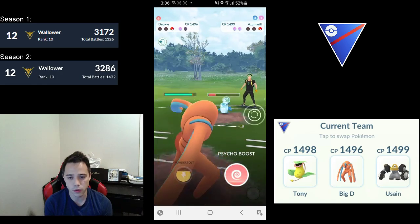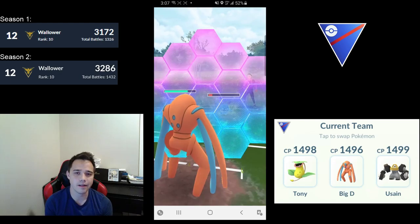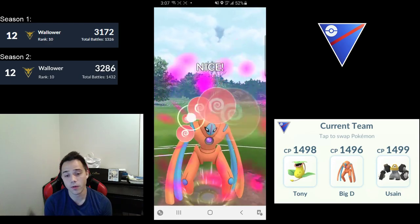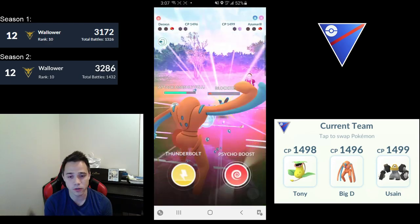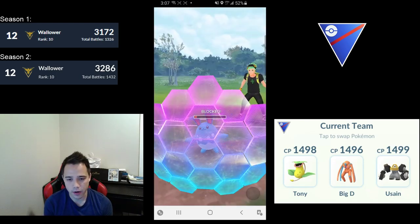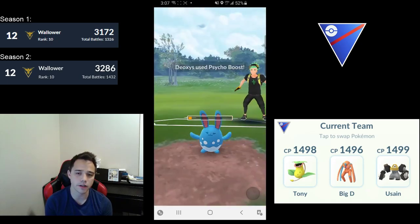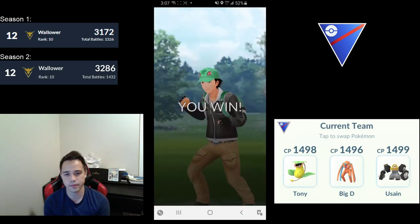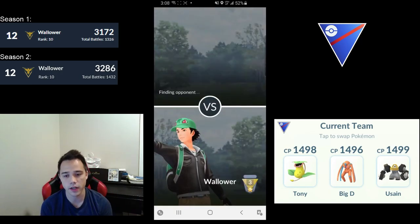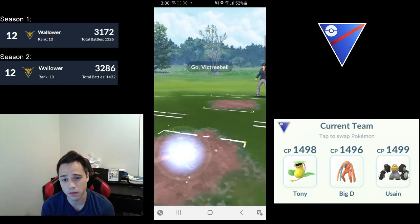Now it's Azumarill with two shields versus Deoxys Defense and Melmetal with one shield. I decided to let a charge move go on Melmetal assuming it was a bait, but it was a Hydro Pump, and then they bait me with Ice Beam. They've done their absolute best to try and get back switch advantage. You can see I'm throwing a Counter in between the first two Psycho Boosts just so they don't get an extra bubble in, and this last Psycho Boost is my win condition so I don't Counter before it — as long as I get that off, the game is over. Well played baiting by my opponent; unfortunately they didn't call the Sludge Bomb, otherwise that matchup would have been completely different.